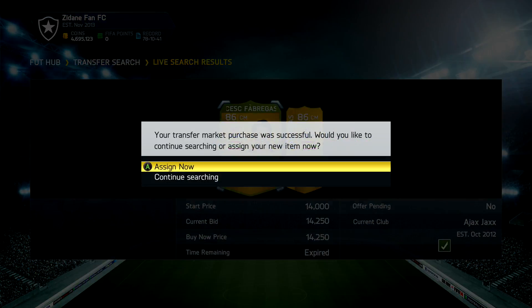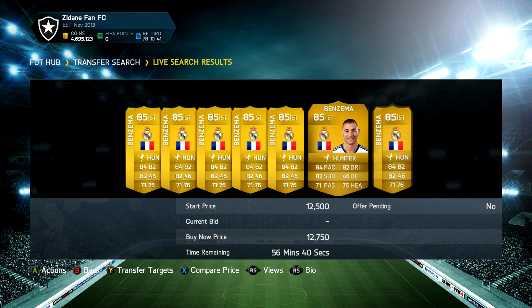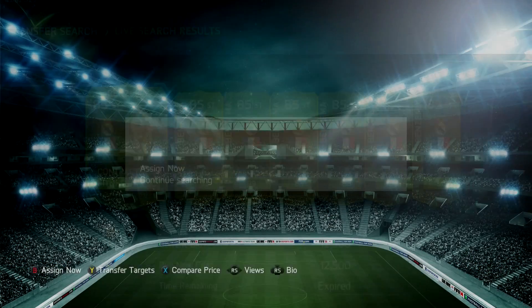Today we need to go out and buy Fabregas — I picked him up for 14,250 coins in a center mid position. Then we go out into the market to buy our striker, and obviously in the 4-3-3 he's going to be a lone striker today — that is Karim Benzema, 12.5k for him.